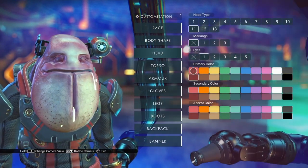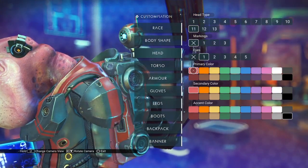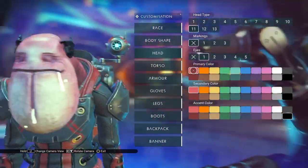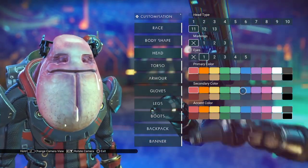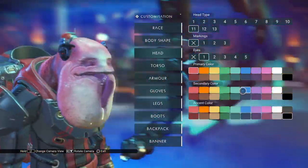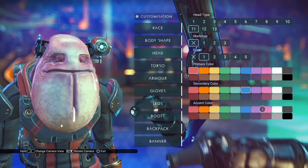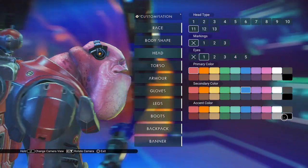With just Marking set to 0, the primary color covers most of the head. The secondary color almost always is the eyes — I don't see anything else blue on the face. And often when Marking 0 is selected, the accent color doesn't do anything, and I think that's true in this case as well.